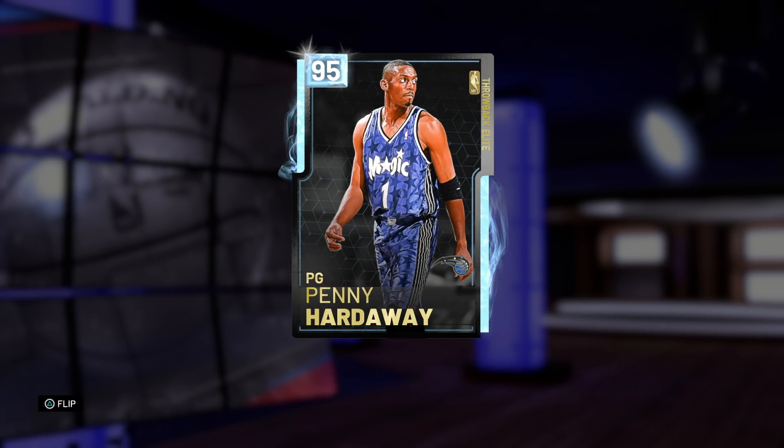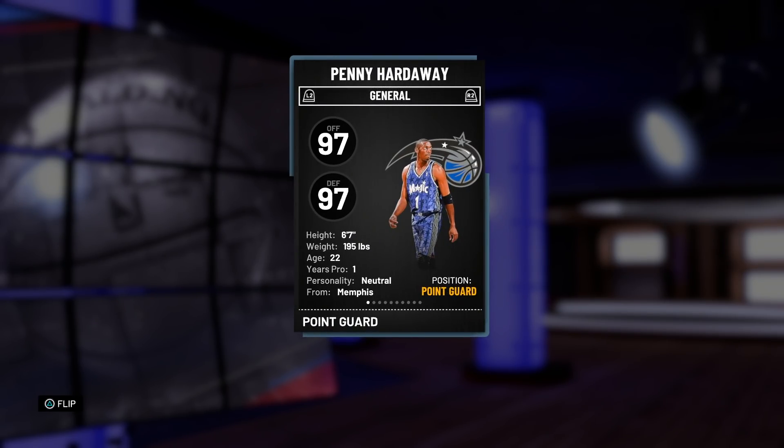Hey, what's up guys, Henry the Blazion here. As you can see in front of you today, we've got a 95 overall diamond throwback elite Penny Hardaway. I was super excited and thrilled for every card that released with this Shaq, but most importantly this Penny. I couldn't get this card right away — I figured he was going to drop in price, and now he's only going for 85k. Penny was one of my favorite cards to use last year.